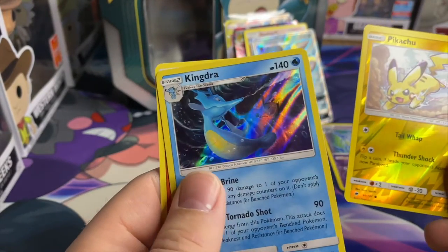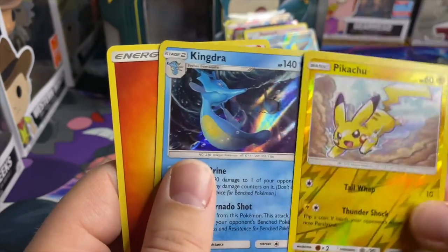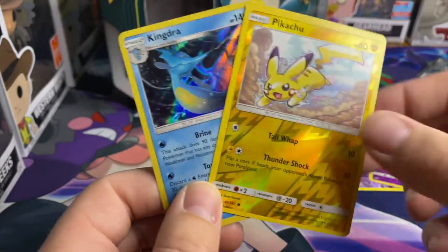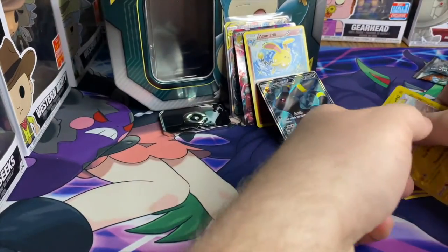And we end off with a Kingdra holo! Wow — three holos out of four packs, that's pretty good.